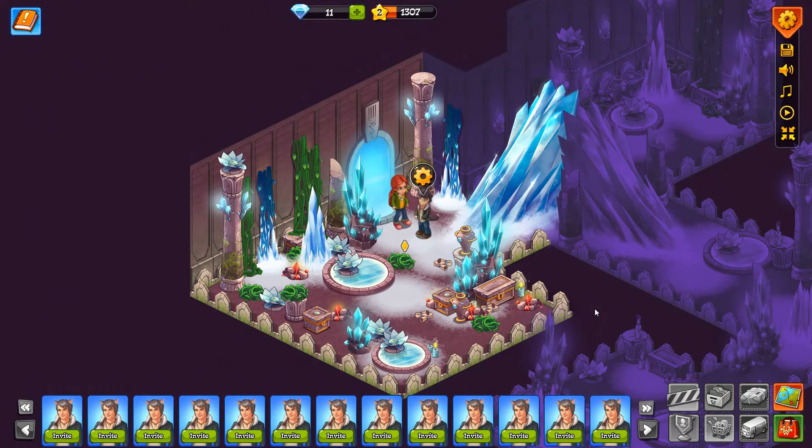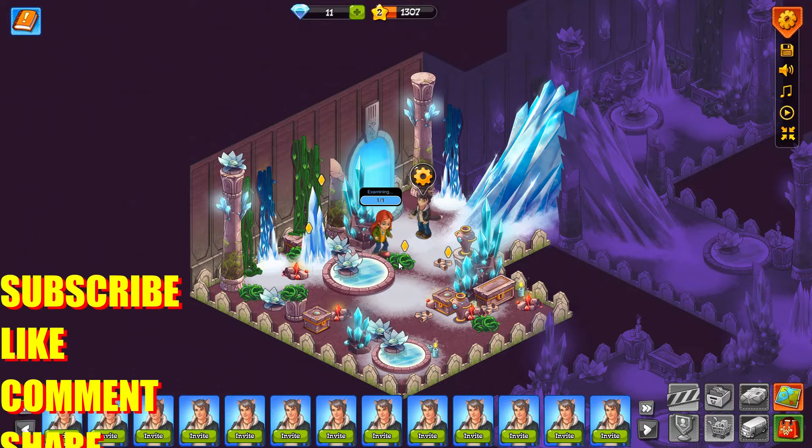How's it going everybody! Today we're on episode three of Wonderway. We came through the fountain which is right here. Now we've got to find some roots and some stone to make a hammer — I'm guessing to break down this ice right here — so we can get into the other areas. Let's go ahead and start looking around and gathering up a bunch of stuff.